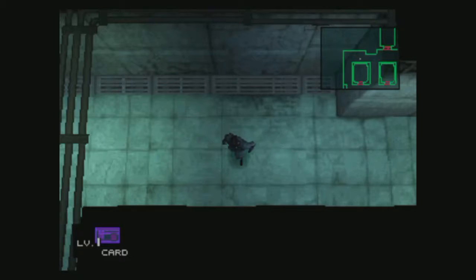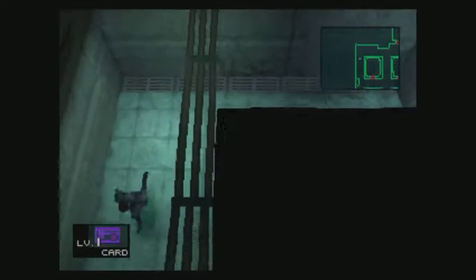Good evening and welcome back to Let's Play Metal Gear Solid. When we left off last time, I learned how to use the card. Meryl said you only need to be in proximity for a door and it'll open, so I thought if it's in my inventory all the doors will open. No — you actually have to have it equipped.